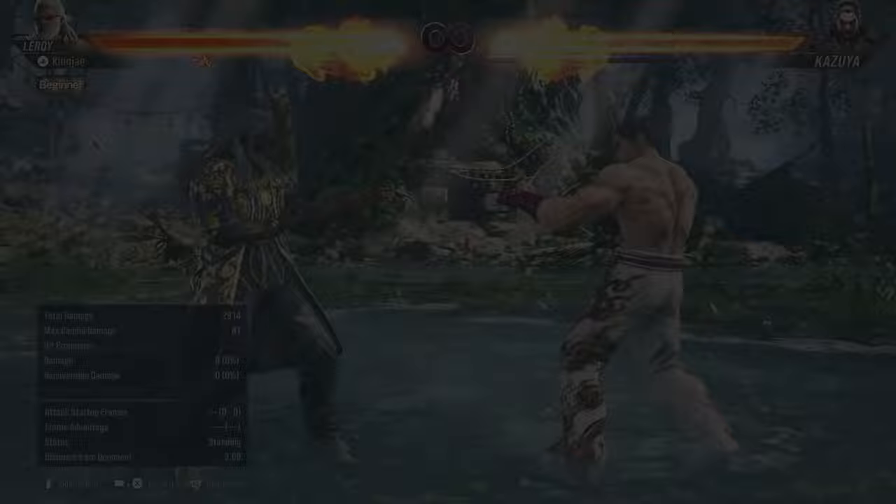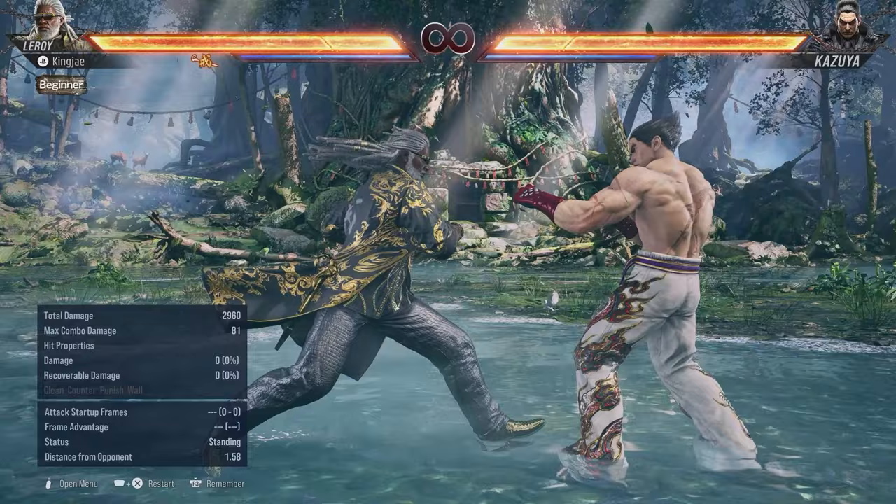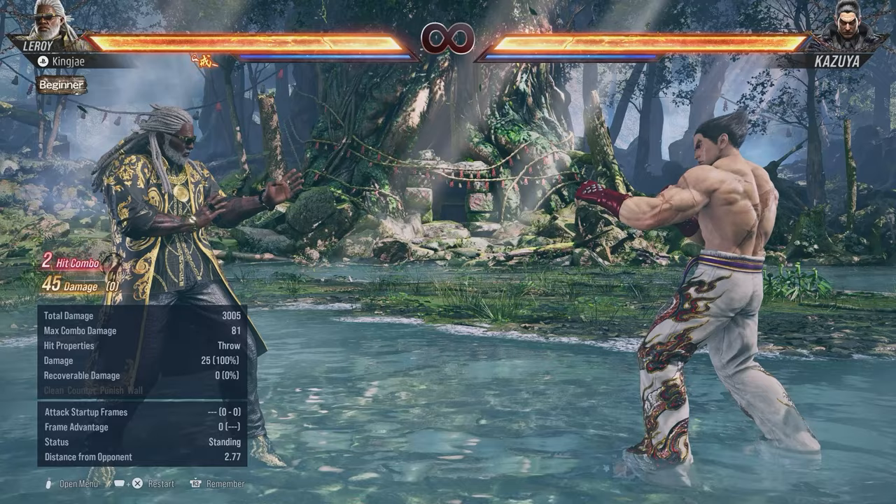Personally I think they should change back 1+2 back to the way it was before rather than making it a heat engager. You also have back 1 — it's 13 frames now instead of 11 in Tekken 7, but the reason it's still good is because it's an attack throw. Attack throws don't leave recoverable health, so the 45 damage it deals is permanent damage.